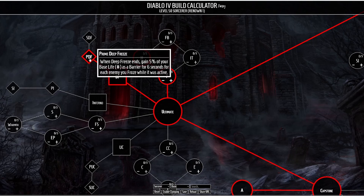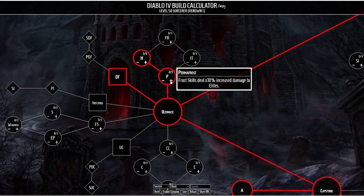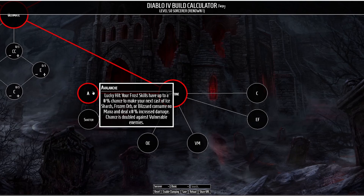We might be able to transition that talent point into one of our passive talents for more damage. We have Permafrost, which causes your Frost Skills to deal increased damage to Elites, and also Hoarfrost, which causes us to deal increased damage to chilled enemies — and further increased damage to frozen enemies, which we'll be constantly applying. Finally for our capstone we have Avalanche, which on a lucky hit with Frost Skills gives a chance to make your next cast of Ice Shards, Frozen Orb, or Blizzard consume no mana and deal increased damage — with that chance doubled against vulnerable enemies.